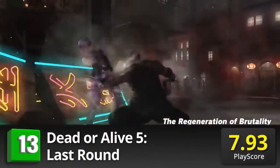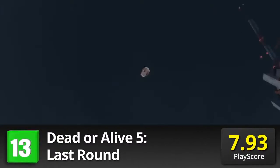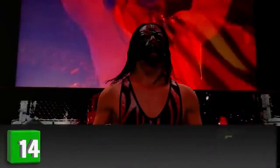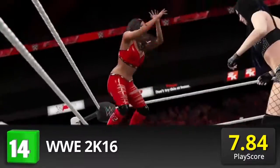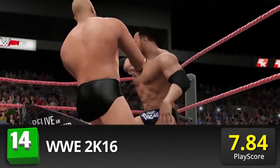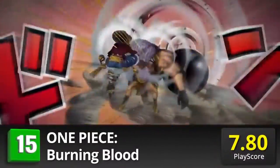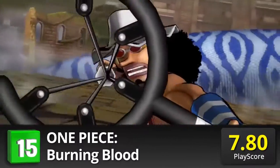Dead or Alive 5: Last Round — Experience the joys of fighting with improved visuals and higher resolution. Using the soft engine, characters are softer, bouncier, and more realistic, which adds to the game's vivid personality. It has a PlayScore of 7.93. WWE 2K16 — Play with over 120 unique wrestlers from WWE history, from divas and superstars alike. Climb the ropes, tackle opponents, and make your way to the Hall of Fame. It has a PlayScore of 7.84. One Piece Burning Blood — Step into the shoes of the Straw Hat crew and go grande mano a mano with the new world's baddest foes. Use your Devil Fruit abilities and relish in its signature action and comedy. It has a PlayScore of 7.8.